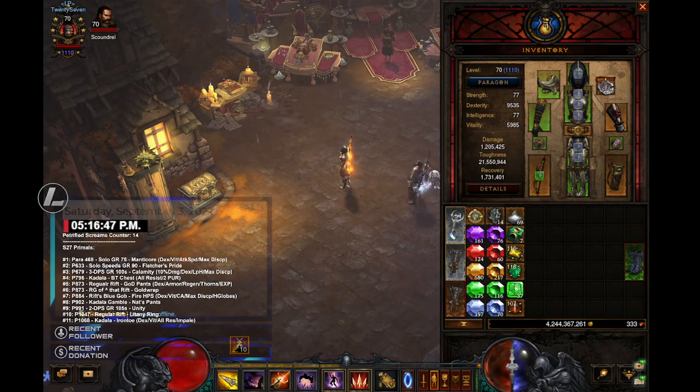Real quick here — number 12, P110, Kadala, UE boots, 15 MS, lightning, res, thorns. All right, update it. Let's go ahead, all right.